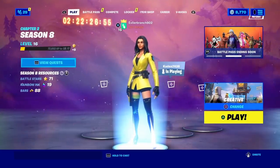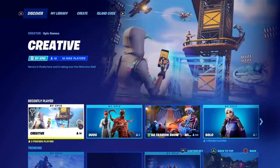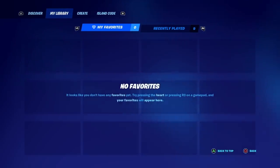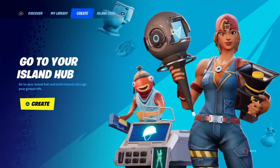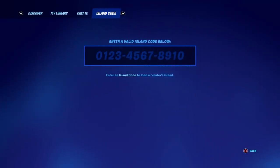You're going to see 'Change Play.' Click the button to change your game mode. It's going to open up the discovery menu with four options: Discover, My Library — which shows recently played and favorites — Create, which lets you go to your island hub and build islands, and then Island Code. You'll see 'Enter a valid island code below' to load a creator's island.